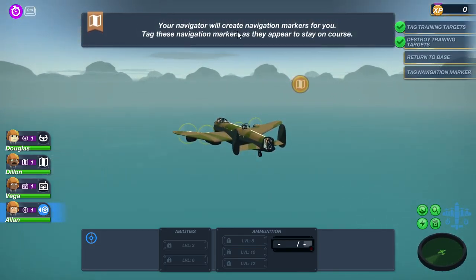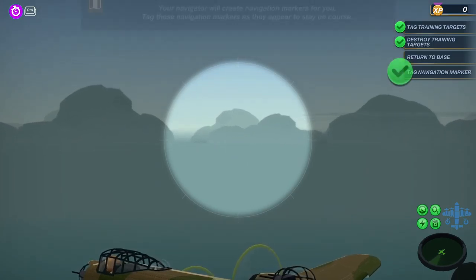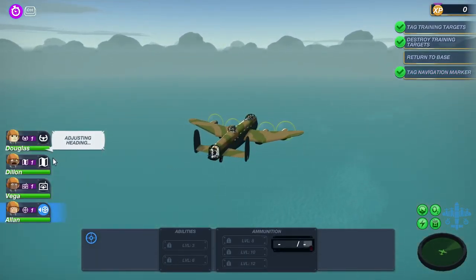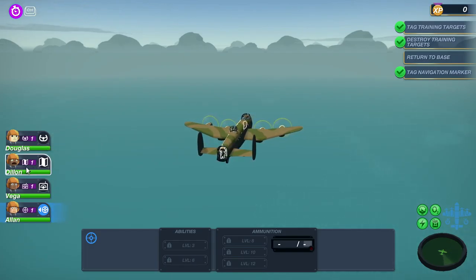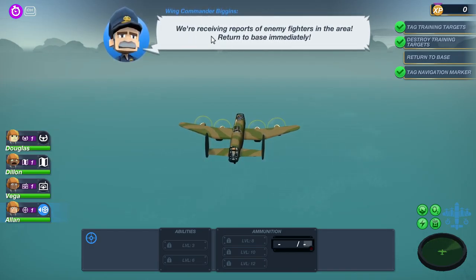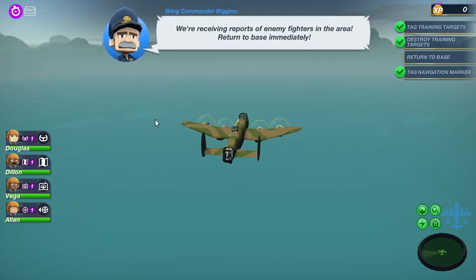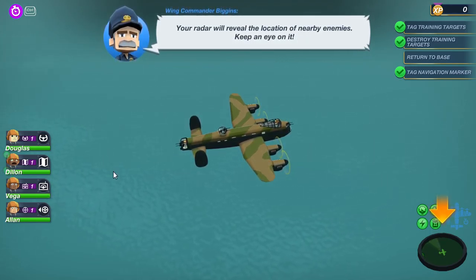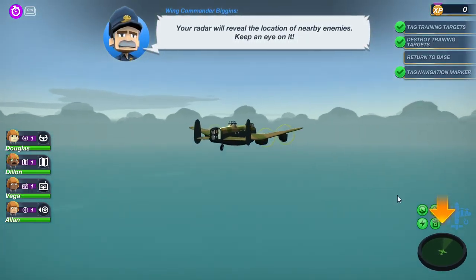Your navigator will create navigation marks - you tag these navigation marks as they appear on your course, adjusting heading. I'm going to guess Dylan is my navigator and Douglas is the pilot. We received reports of enemy fighters in the area - return to base immediately. Your radar will reveal the location of nearby enemies - keep an eye out.